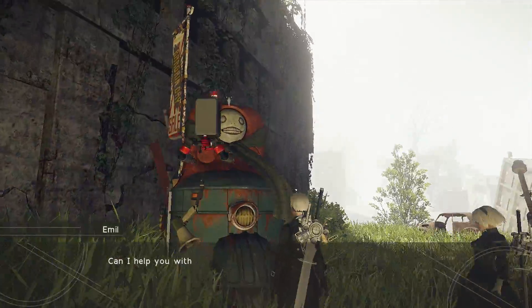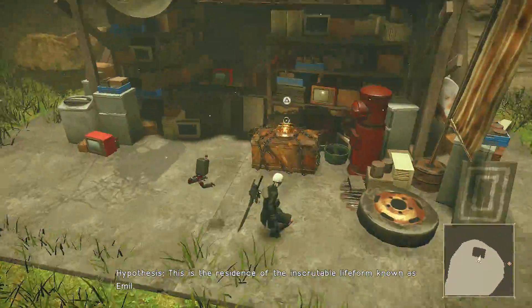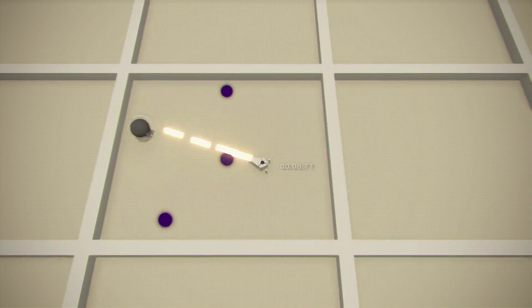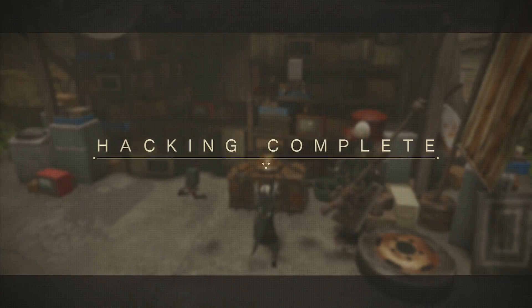After talking to Emil, go back all the way down to his house. I should mention: you can only do this as 9S, since you will have to hack open a locked chest. Hack open the locked chest and take Emil's head.